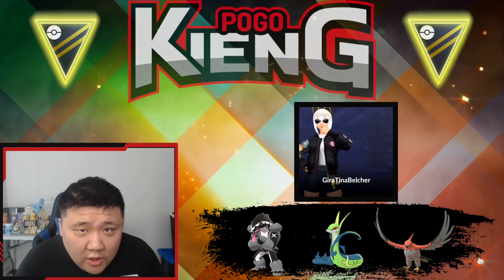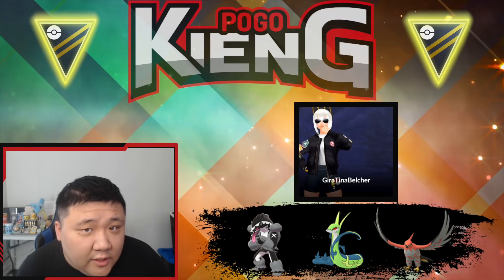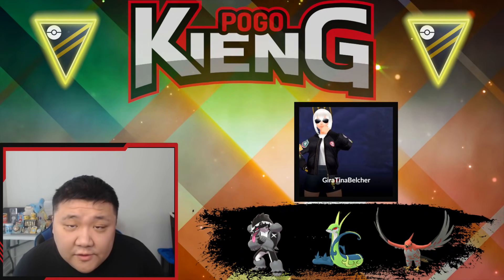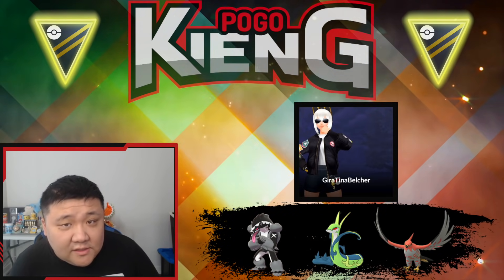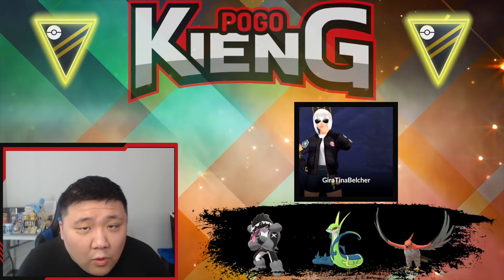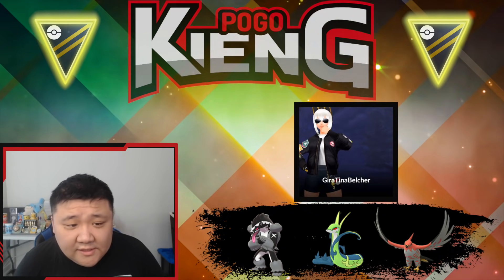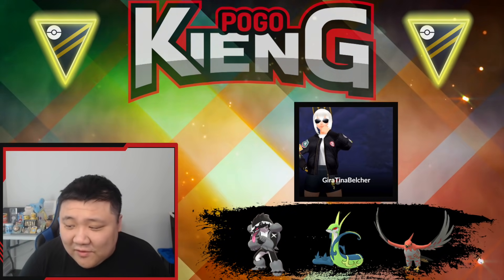Welcome everyone to another video. In this video we're going to be featuring a legend run in Open Ultra League using Superior. Superior is a pure grass type with access to Vine Whip, Frenzy Plant, and then either Aerial Ace for coverage or Leaf Tornado for that ever-desirable attack debuff. Let's go ahead and get started with the battles and see how we do.